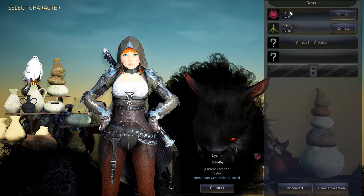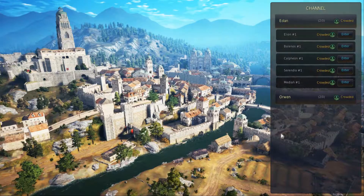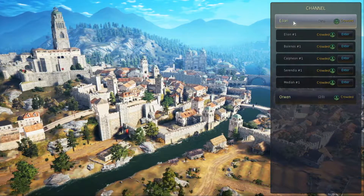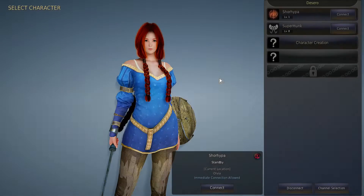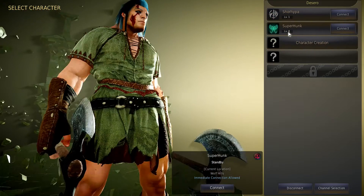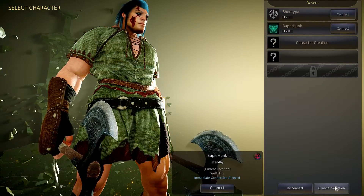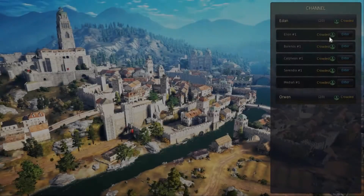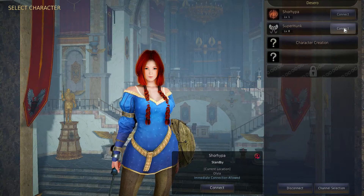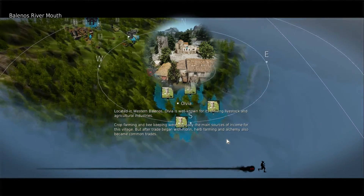I might as well also go over deleting characters. Once you move to the character select screen, we have different characters available. We can also go to channel selection. It looks like I've emptied out a couple of character slots, which is useful because now I can make more characters. I have two characters on EDAN and two on Orwin. If I change to Orwin and click enter, new characters show up — Shorhippa and Superhunk. That one my wife made and called him Superhunk. From here you can go to channel selection, select which channel you want, then select your character and push connect, and it will log you in. That's how you switch characters.